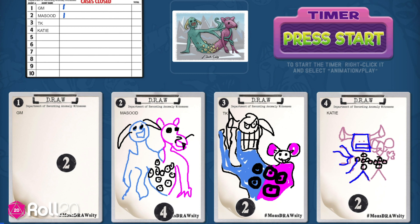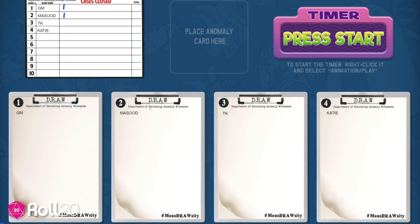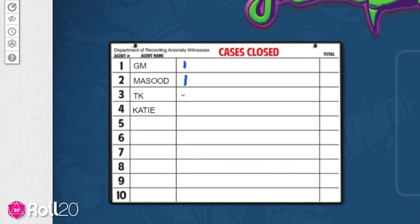After that, the round is done and the board is reset. Since we're finished with the anomaly cards and agent tokens, simply click them and hit Delete on your keyboard — this sends them back to their respective decks. To reset your drawing space, do the same thing: select your drawing and hit Delete on your keyboard. Now you're ready for the person to the left of the last witness to start the next round. The game ends after every player has been the witness twice, and the person with the most points is the winner.